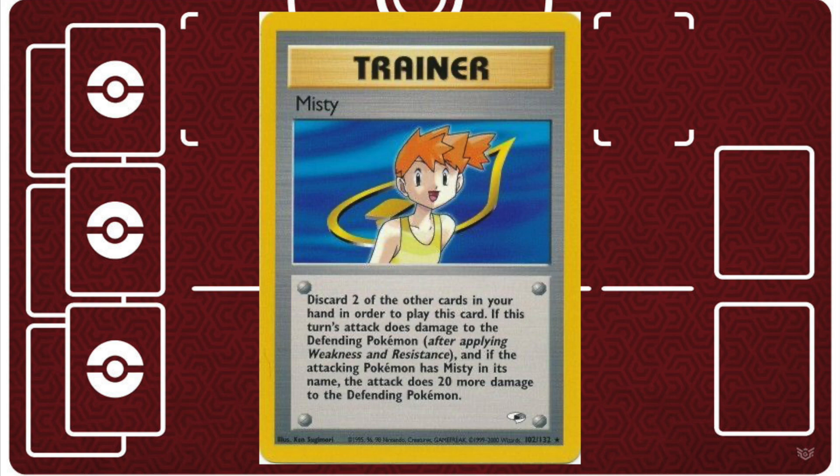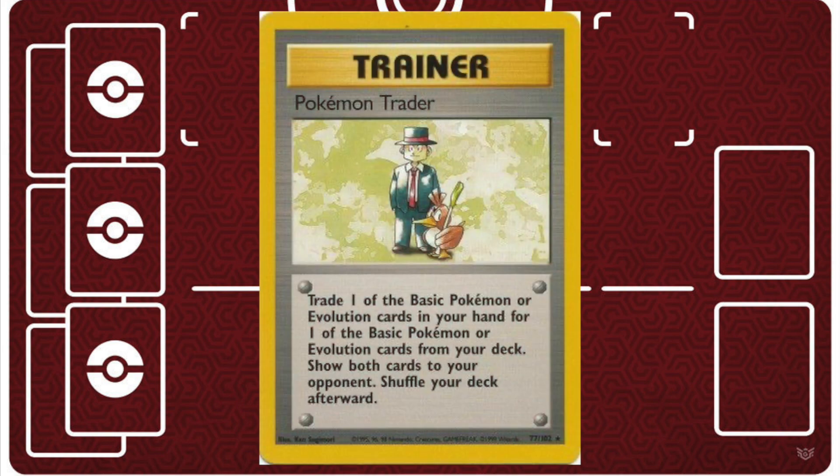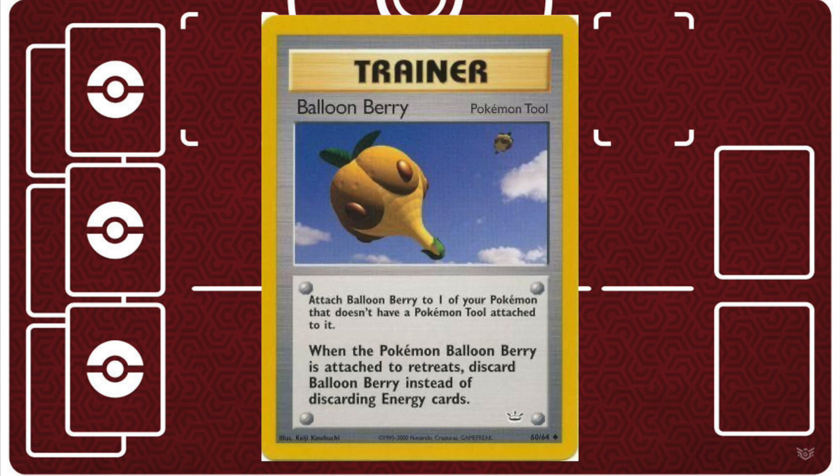Misty's Tentacruel and Dark Gyarados can both knock out an opposing baby with a correct coin flip. However, if you're trying to knock out something bulkier like an opposing Grimer — since Muk can be pretty detrimental to this deck — the Misty Trainer card can actually be pretty helpful in getting a surprise 20 damage off. No decks in Base Neo really use Plus Power anymore because of things like Focus Band, but if you really wanted to surprise your opponent and get a quick knockout on a Grimer, you can keep with the theme and play a Misty. If you're still having trouble getting the right Pokemon at the right time even after Cleffas and Professor Elms, you may want to include a couple copies of Pokemon Trader.